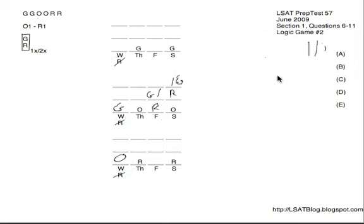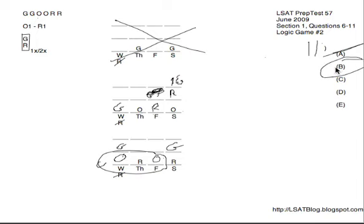Finally, number eleven: if G was on Wednesday and Saturday. The top diagrams are not relevant due to the fact that one of the G's is on Thursday there. G on Wednesday and Saturday could easily happen in the middle diagram — we could just choose G for Saturday in particular. On the bottom diagram, we could have G on Wednesday and G on Saturday, satisfying GR, and then Friday is empty so we'll have to put O there to be complete. So both of these diagrams are relevant here. What could be true? O on Wednesday and Thursday — no, we have O on Thursday and Saturday, or O on Wednesday and Friday. So A is gone. Looking at B, O on Wednesday and Friday — we see that right here in the bottom diagram. So B is our answer for number eleven.